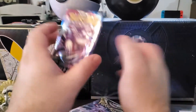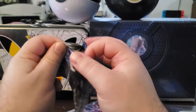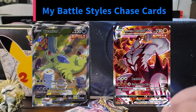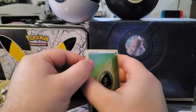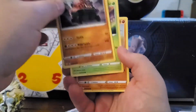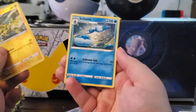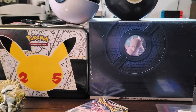We're going to start with Battle Styles. I still need the Urshifu Single Strike V-Max, so I am super excited to open this. The odds of getting something amazing are probably slim to none in a mystery box, but one can hope. We pulled a First Holo Electabuzz and a non-holo rare Jellicent. Let me know in the comments what other mystery boxes you'd want me to look at.